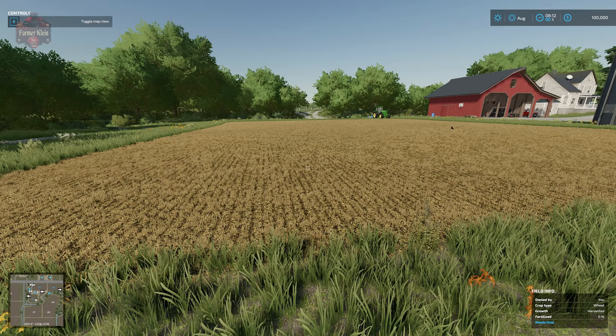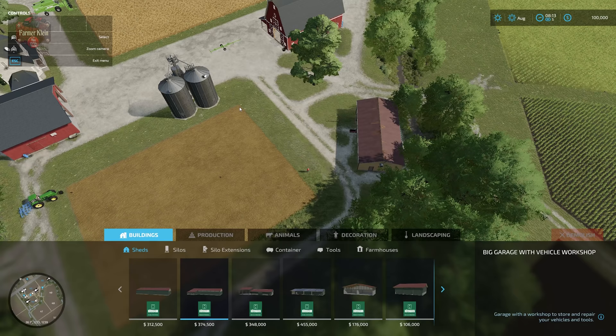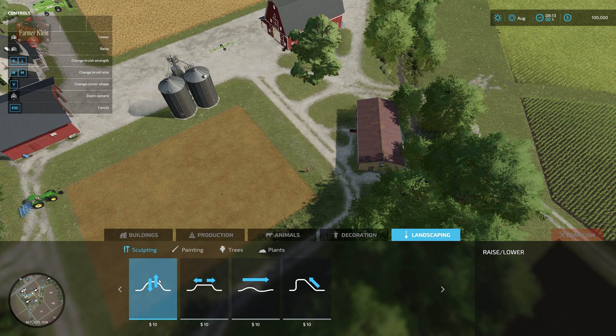If we press Shift+P we get to build mode. Under landscaping we have four brushes: raise and lower, level, soften, and slope. We're going to walk through each and every one of these.